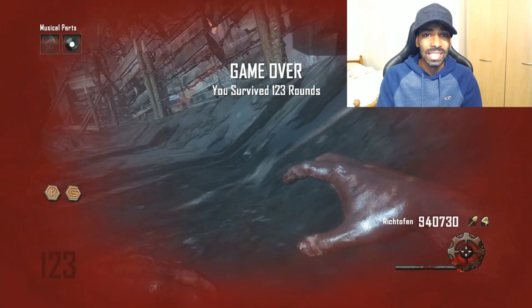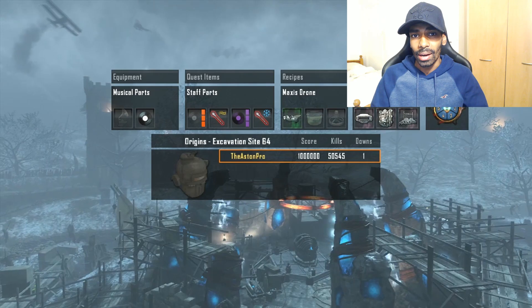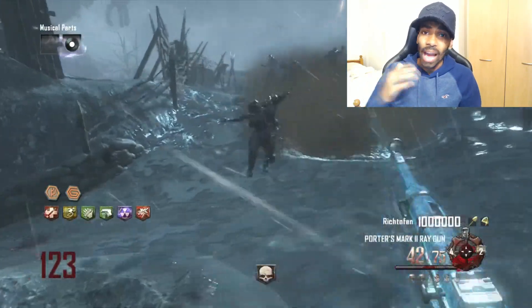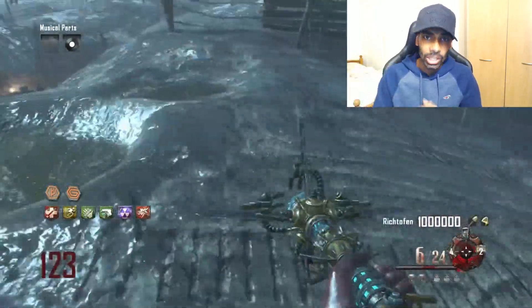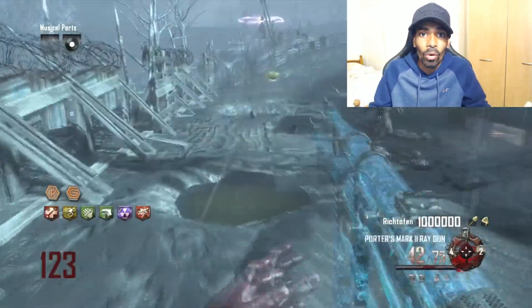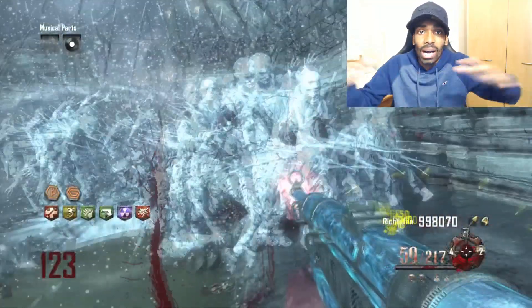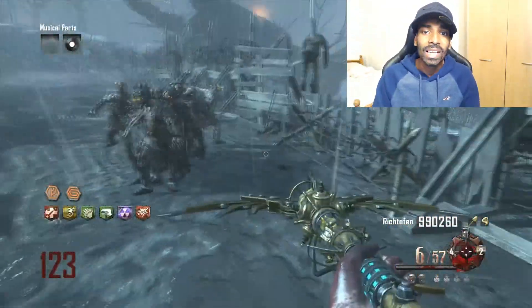I'll tell you guys a lot about this map Origins and why you have to be very careful on high rounds. A lot of people think Origins is the easiest map for high rounds — it's not. On low rounds it's easy, but after around 90 the game gets harder. After round 120, the Ice Staff stops killing zombies, so you need a mission gun like the MP40 to finish them off. As you can see, I'm using the Ice Staff and they're just frozen, not dying.